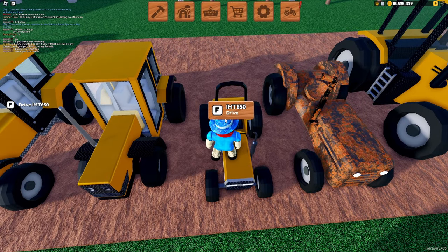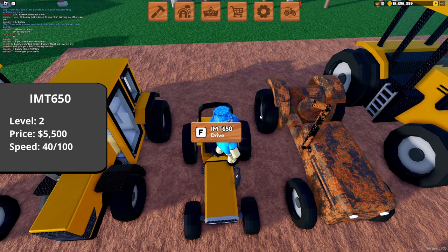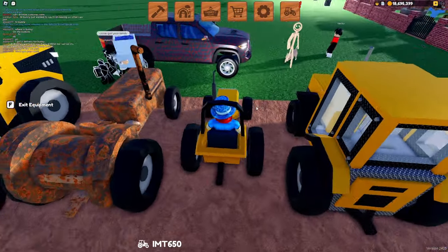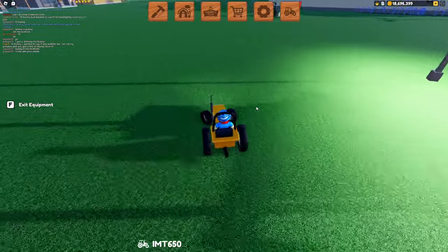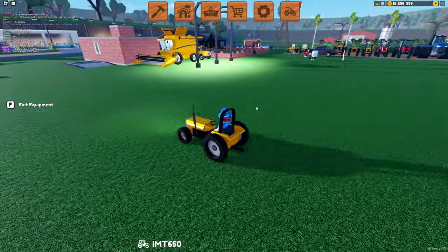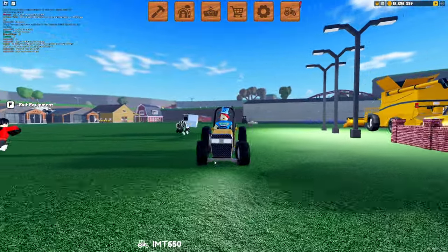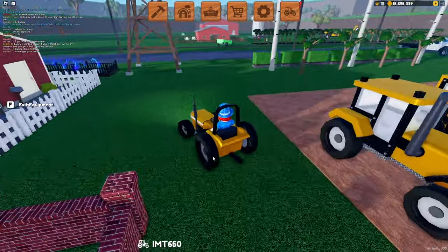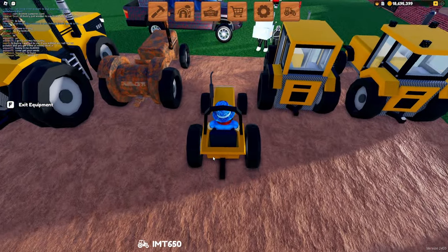Moving on to the next level 2 tractor, you have the IMT-650, and you can buy this for 5,500 coins — so it's a little more expensive, but it has the same capabilities and a slightly higher speed. This is one of my more favorite tractors — it's like a little go-kart to me. I think it's slightly broken up at the front and I don't know why the wheels are like that, but it's a fun tractor and it will do the same things as the other level 2 tractors.